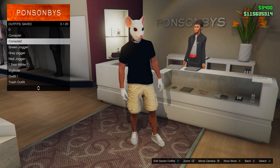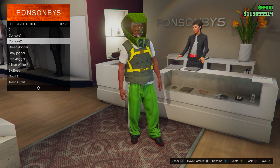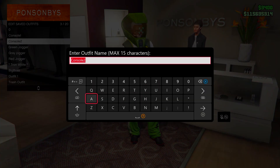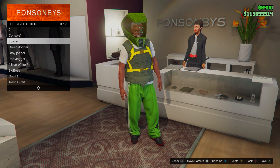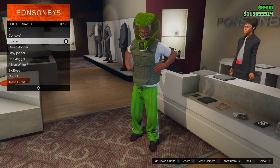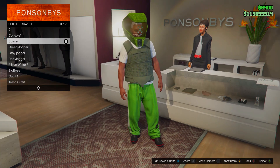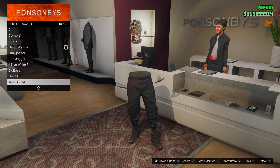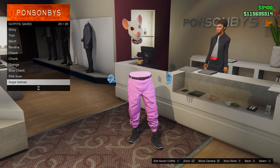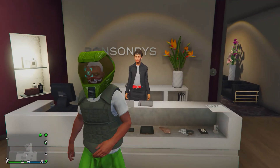That is how you get the space ranger helmet after patch 1.58, which is the most recent update — the Contract DLC. Super easy and really simple to do. If this video helped you out in any way please leave a like and subscribe to the channel for more videos like this. We'll see you all in the next video — peace out.